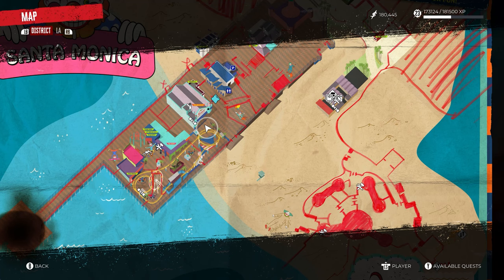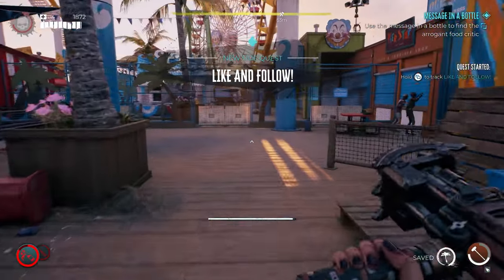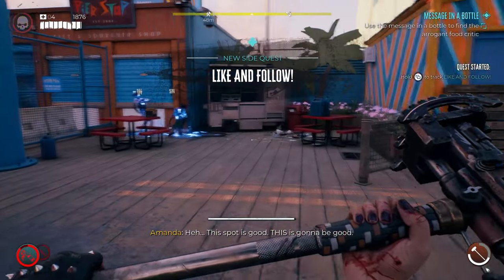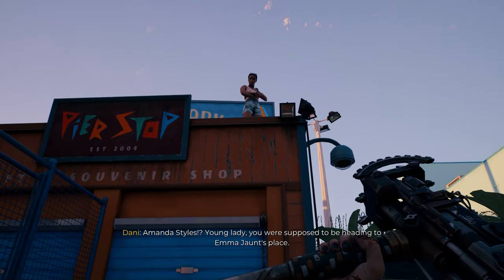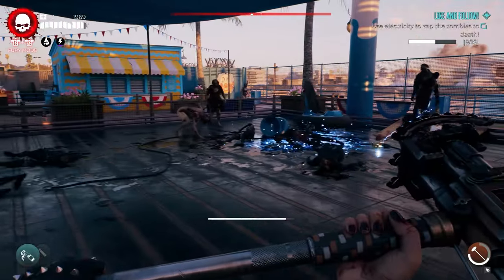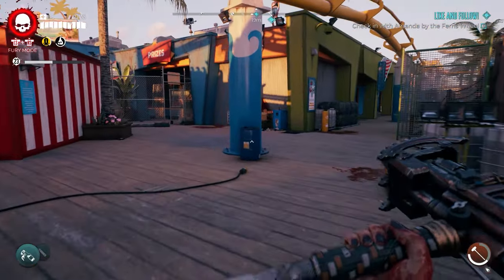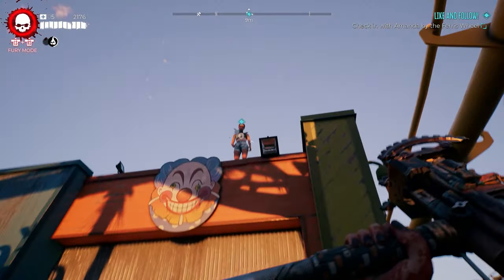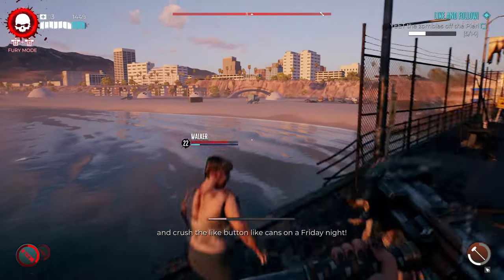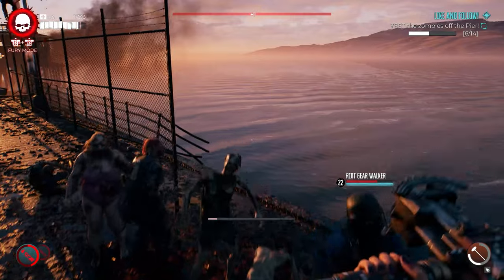Once you reach the Santa Monica Pier, go right next to the bumper cars and you'll start a new side quest called Like and Follow. Look up and talk to Amanda, who's standing on top of the shack. She'll give you three tasks to complete: electrifying zombies, knocking their heads off, and knocking them off bridges. Once you complete all three tasks, go back and talk to her.